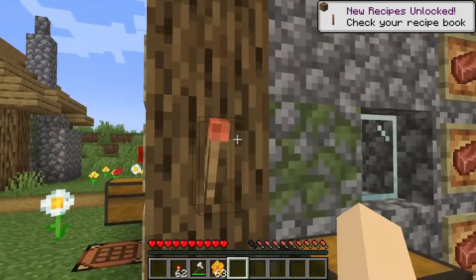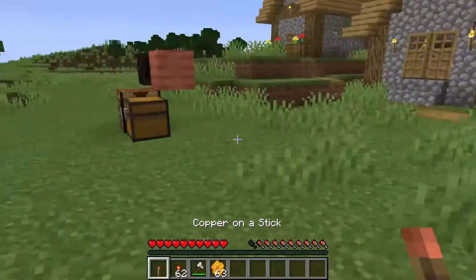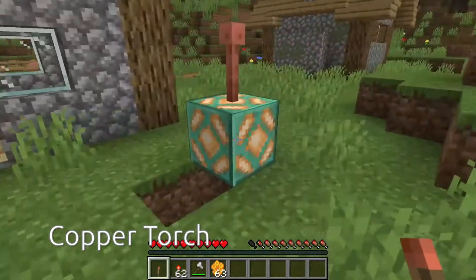Copper on a stick looks like a torch but it doesn't give off any light because it hasn't been lit — it's not a torch, it's just copper on a stick. To light it and turn it into a copper torch, you have to get it struck by a lightning bolt.